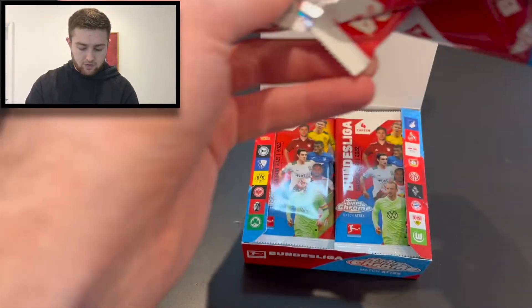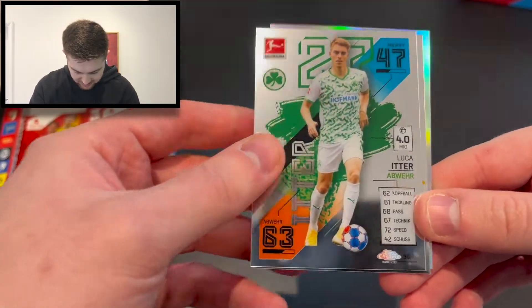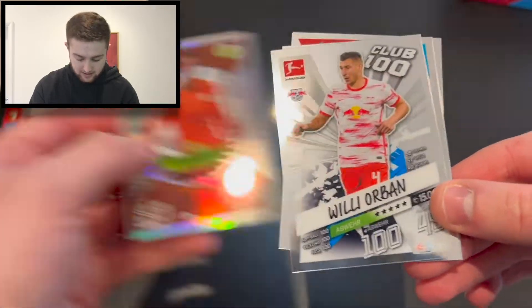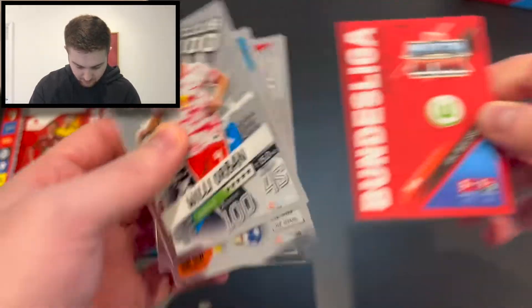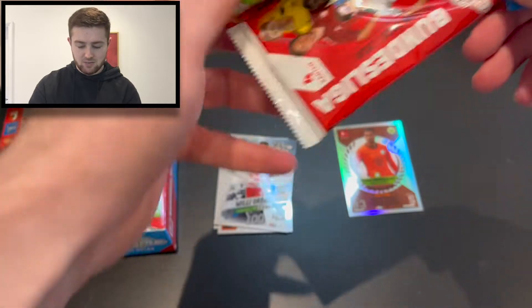First pack, and we start with a Willy Orban 100 Club right there. We've then got Lucas Itter of Fürth, Starr Spieler Jonas Hector, and a Chris de Beston — that is a refractor, as you can see on the back. So first pack, we get a refractor. It's all right, I guess — it's what it is in terms of starts.